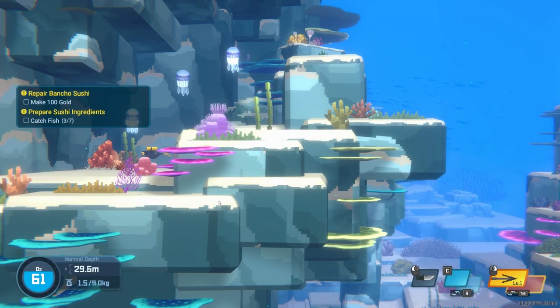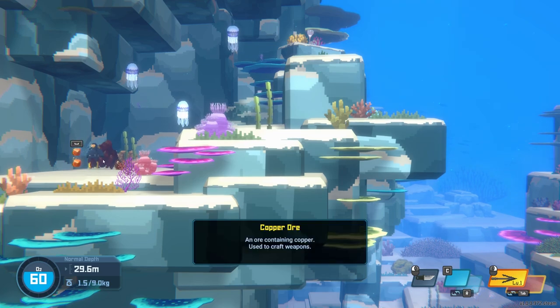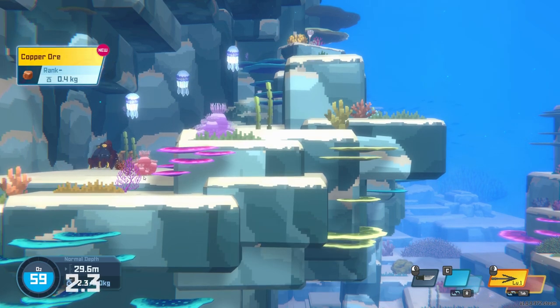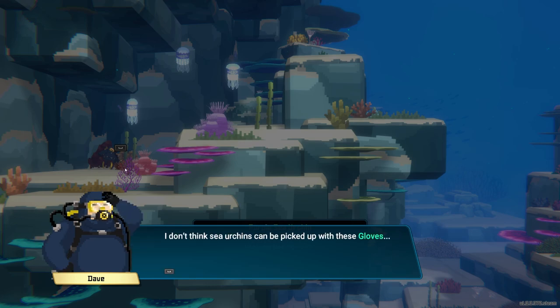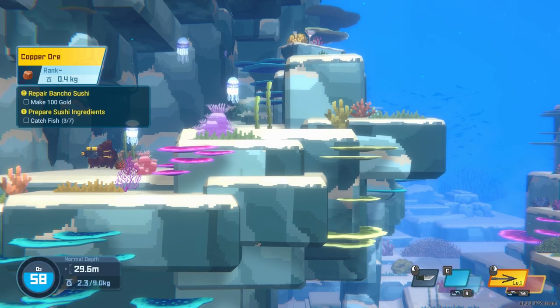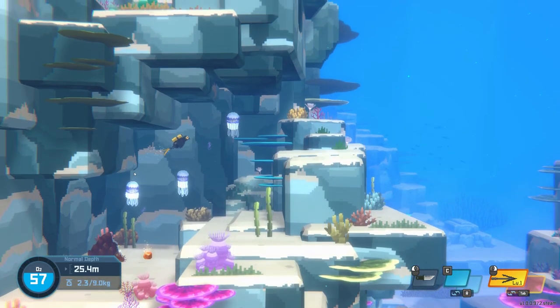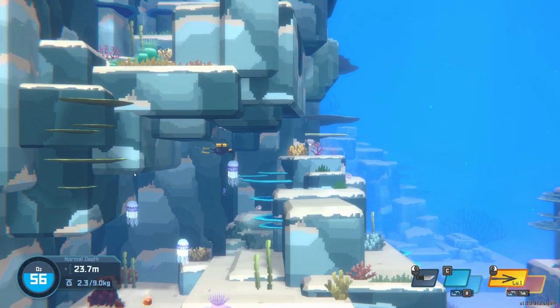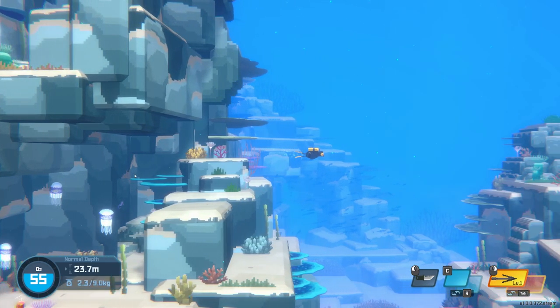Now if you're anything like me, one of the first things you probably did after diving into the blue hole was try and pick up a sea urchin, only to be greeted with a message from Dave saying 'ouch it hurts,' and that you don't have the gloves for it. Then you probably promptly moved on, waiting for the game to let you unlock this feature in due time. Well here's the thing — it does and it doesn't, let me explain.